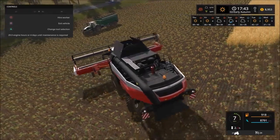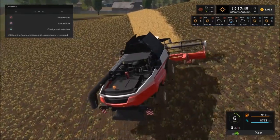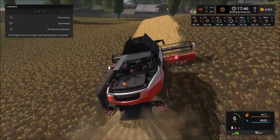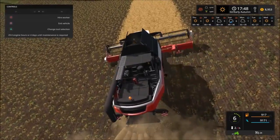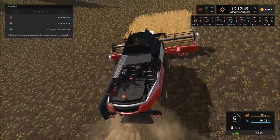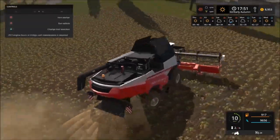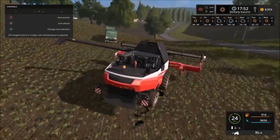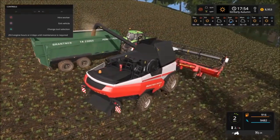Okay guys, here we are — we're about done. We've got this little strip left. Took a couple hours. We got a pretty good load for it. I believe we should have almost 20,000 to 30,000. That's not bad. And there we go — it's going to be starting to get dark pretty soon. Let's unload that.